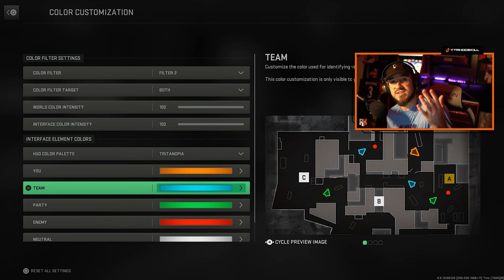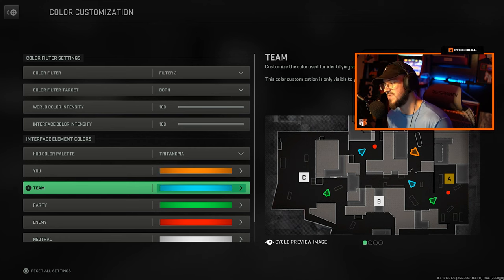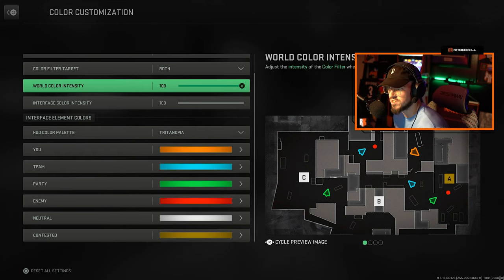You can customize this however you'd like. For myself, I'll be orange, my team is blue, party's green, and so forth.